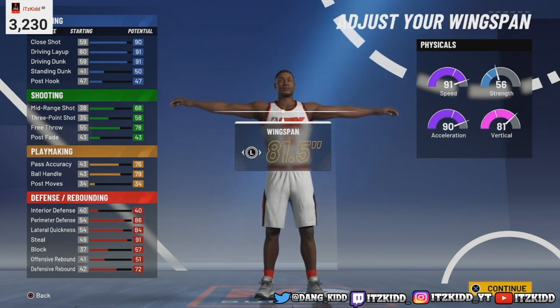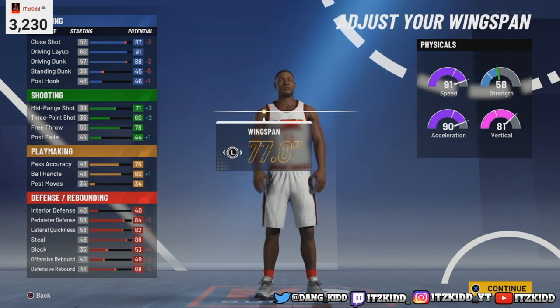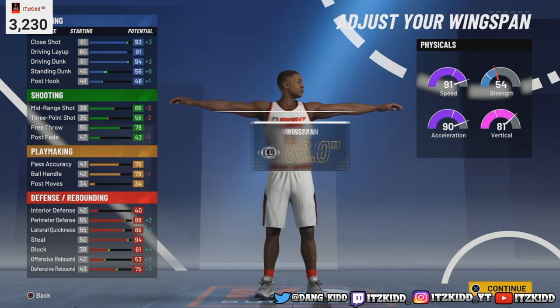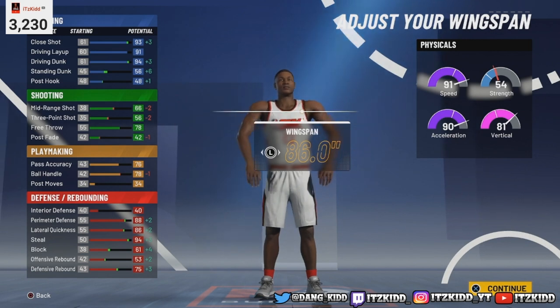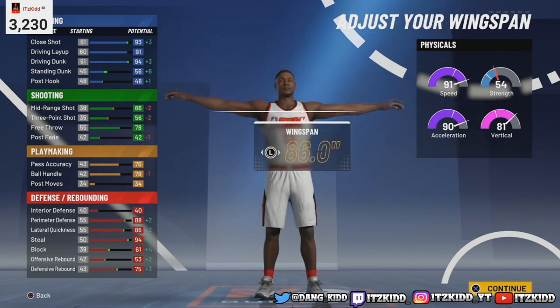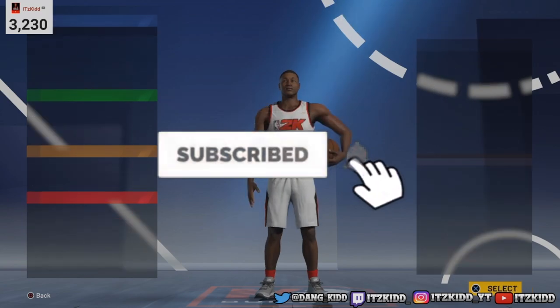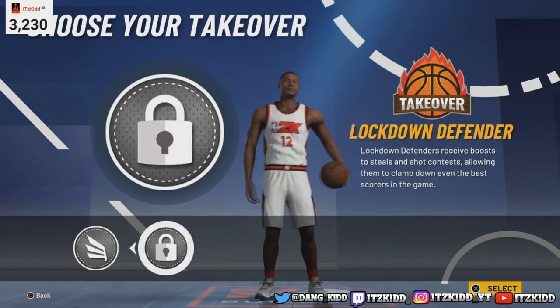For the wingspan — there is a default. If you take the wingspan down, which I don't recommend, you get some points back for shooting, but don't do that. This is not a shooting build, we're not worried about that. Max wingspan — that's what we're gonna go with. This build is gonna be dunking with a 94 driving dunk off rip. You gotta go with max wingspan — if you don't, you are tripping.